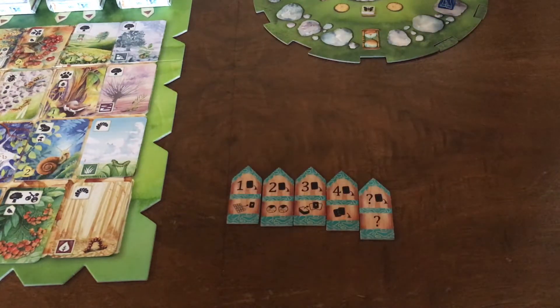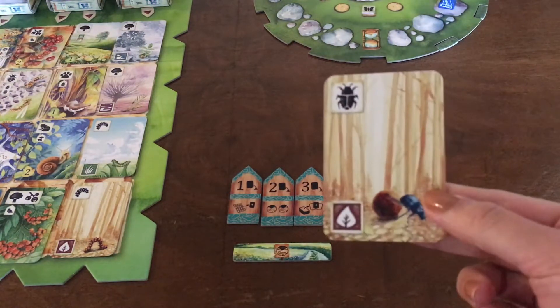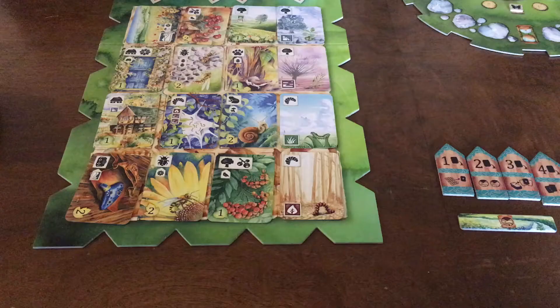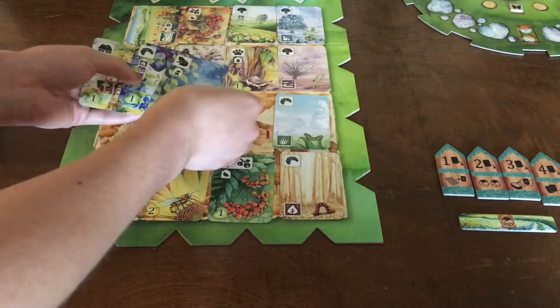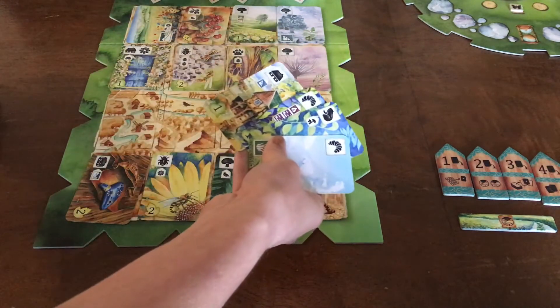Each player gets all the tokens associated with their color, one road token, and a two-sided starting card. Players can choose which side they want to start on. To draw up to the starting five cards, each player chooses a row from the main board, meaning that they pick up one west, two south, and one east card. And then to get a fifth card they will draw one from the north deck.